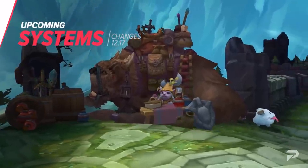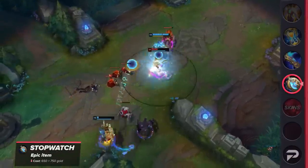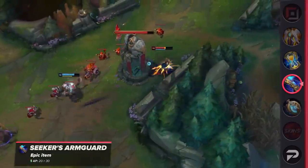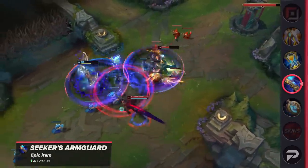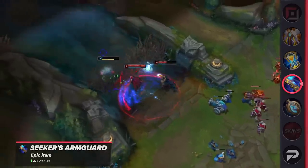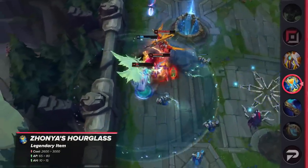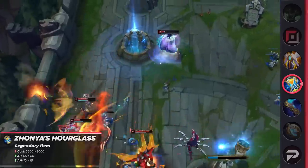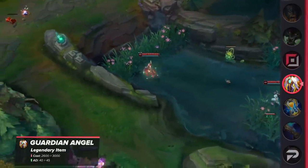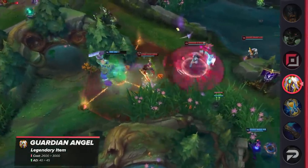The system changes are pretty light this time around, with changes only aimed at Stopwatch and the items it builds into. Stopwatch itself is having its cost increased from 650 to 750 gold. Seeker's Armguard is having its AP increased from 20 to 30. Both Zhonya's Hourglass and Guardian Angel are seeing a price increase but are getting some stat boosts. Zhonya's cost is going up from 2600 to 3000, its AP from 65 to 80, and ability haste from 10 to 15. Guardian Angel's cost is being increased from 2800 to 3000, with its AD going up from 40 to 45.